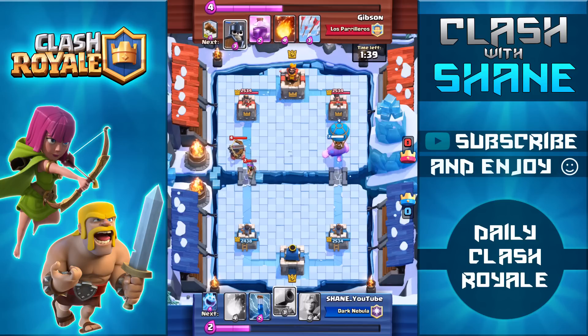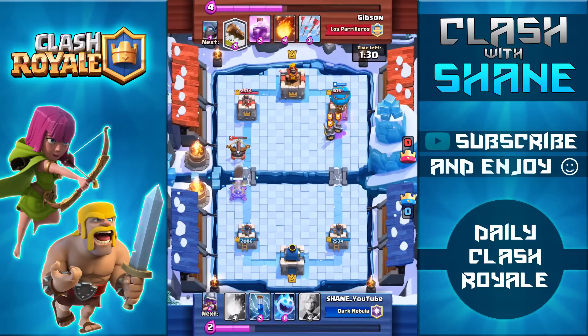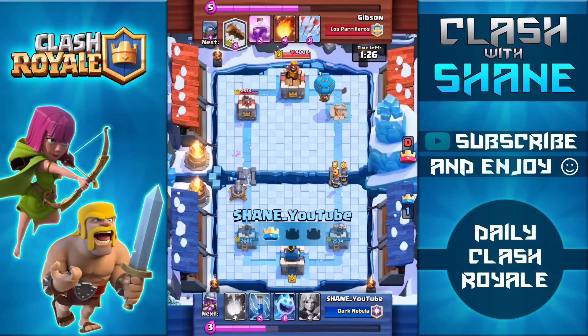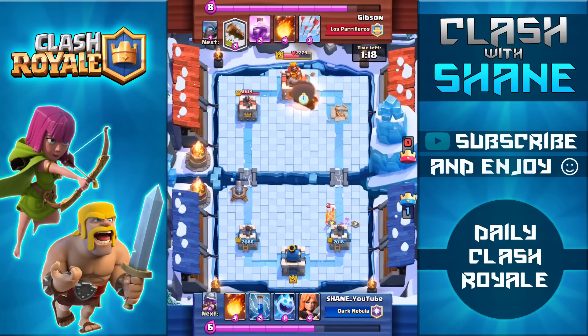Now my opponent wastes his only air defense on the left hand side with that musketeer, so as soon as I know that his only air defense is out of rotation I'm going to do an immediate giant balloon push on the right hand side. Thankfully his X-Bow is locked onto my giant, with both the giant as well as the balloon doing work to his tower giving me the one crown lead. Notice the cannon there on the left hand side — only three elixir taking out that six elixir X-Bow — definitely have a pretty strong lead so far, with the balloon going onto the king tower getting a couple hits off bringing it down to 2200 health.